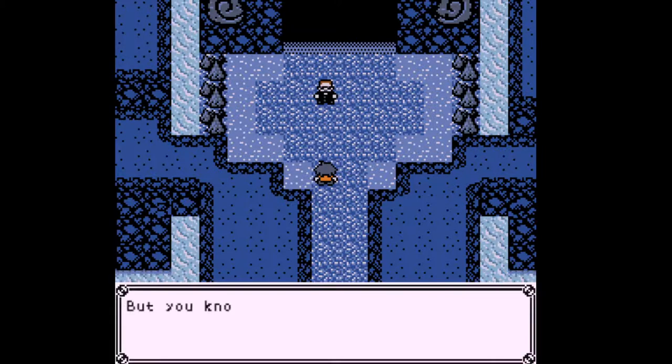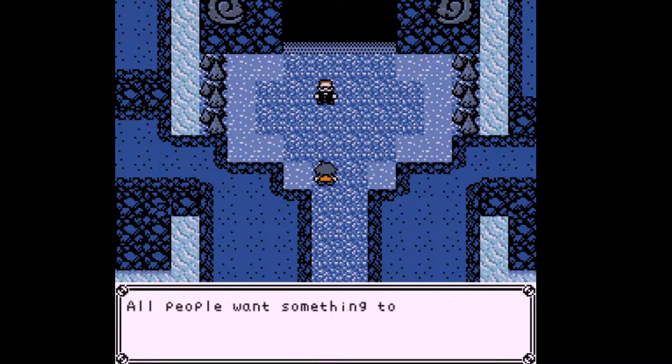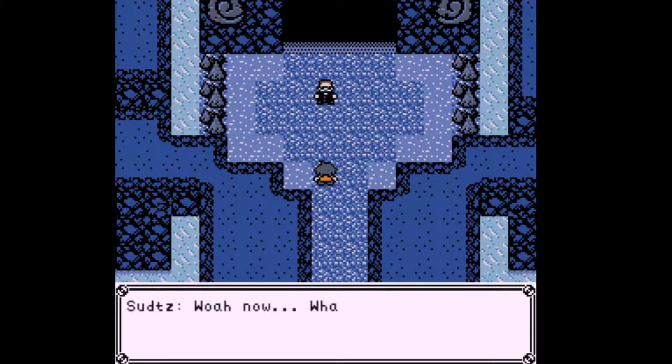"Let me let you in on a secret, kid. They might have already caught on — those Bubble Tears don't do squat. Anti-aging? Give me a break. But you know what, I bet no one really believed in it anyways. That's just the way people are, kid — all people want something to believe in, even if it's just a lie. It's human nature, kiddo. If that's true then other than just being mean, it makes no sense to do it — you can just fake the Bubble Tears. There are lower-cost ways of operating."